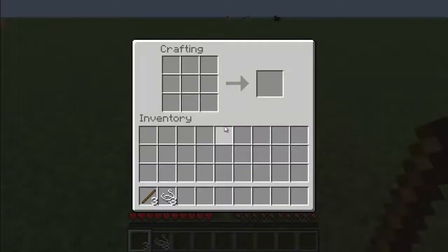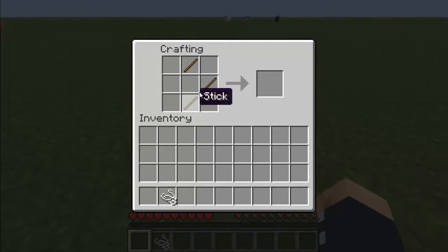So you're going to right click on your crafting table, and take your sticks and place one in the top middle, one in the right middle, and one in the bottom middle. Then you're going to take your string and put it down every slot in the left column, and that's going to give you a bow.